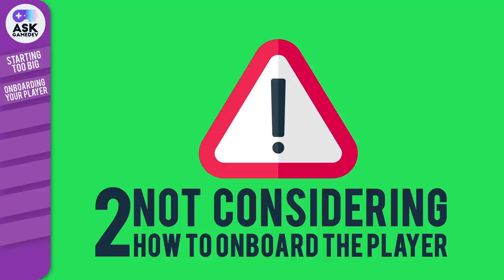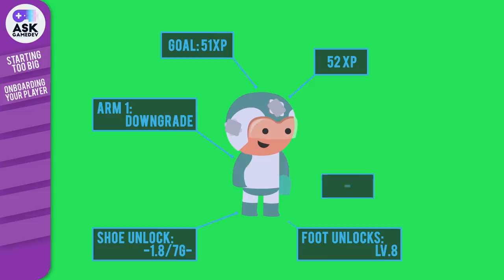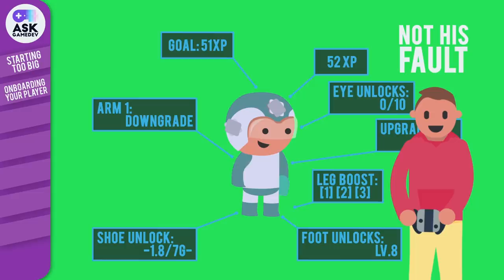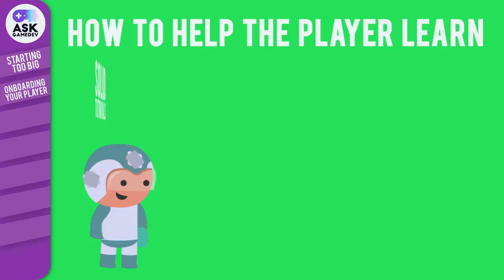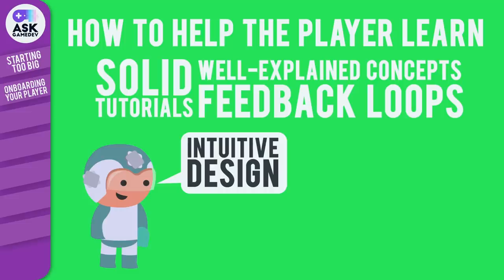Number 2: Not considering how to onboard the player. Designing complex systems or deep mechanics can be fun, but it's always important to consider how the player will learn to play. As a designer, you will understand every little aspect of your game, but you also need to consider what a fresh player's experience will be like. If people aren't understanding your game, it's not the player's or the play tester's fault — it's an indication of something that needs to be fixed. Remember, you won't always be there with the player explaining things as they play. Here are some ways you can help the player learn. The most simple way is to have solid tutorials with well-explained concepts and feedback loops that teach through difficulty ramping. You can also just have really intuitive design. How do you know it's intuitive? Play testing.